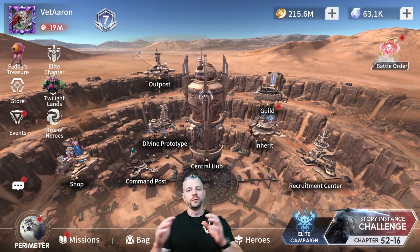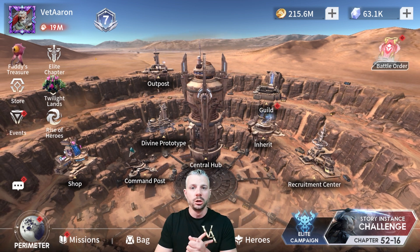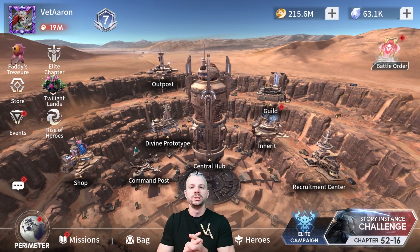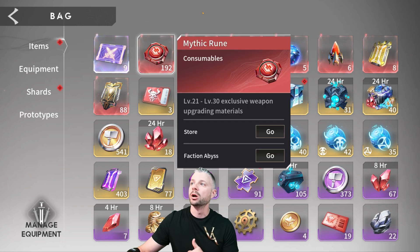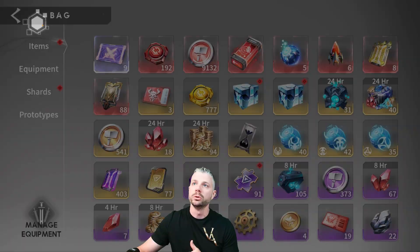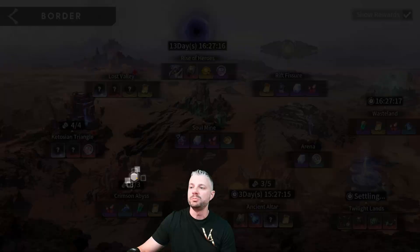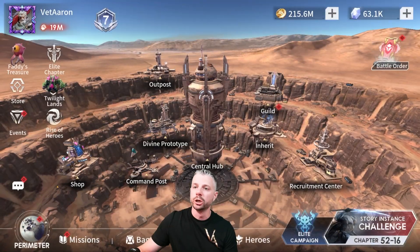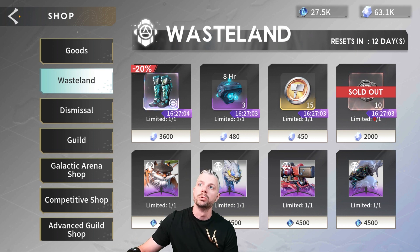Total quick overview: we can get diamonds — massive sources are Twilight Lands and Arena, which are free in the game. You can also go into the store and spend cold hard cash to get some diamonds. As far as what we want to spend our diamonds on: grab our mythic runes, our epic runes, and then we want to focus on our Soul Rubalites, our Hero XP, and our Soul Potions. If we see those pop up anywhere, we want to grab them. Make sure you're checking your wasteland store because you're going to get some opportunities to get some of those items like soul potions and the red runes.